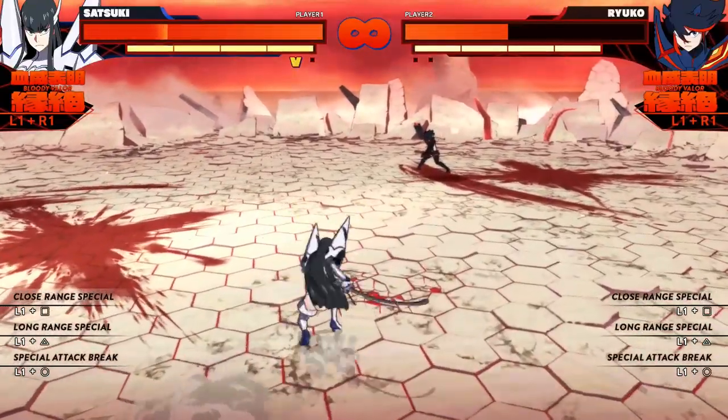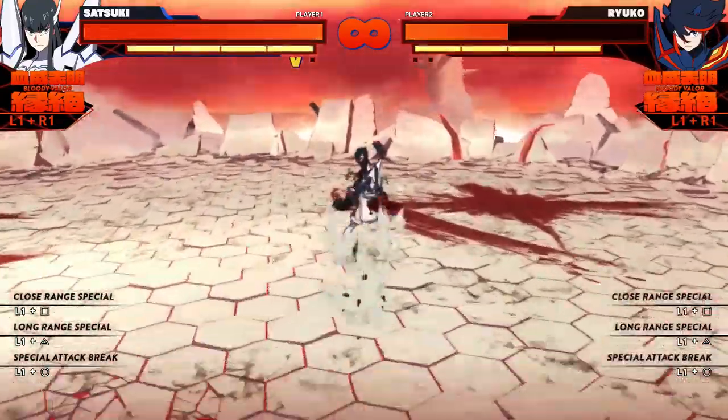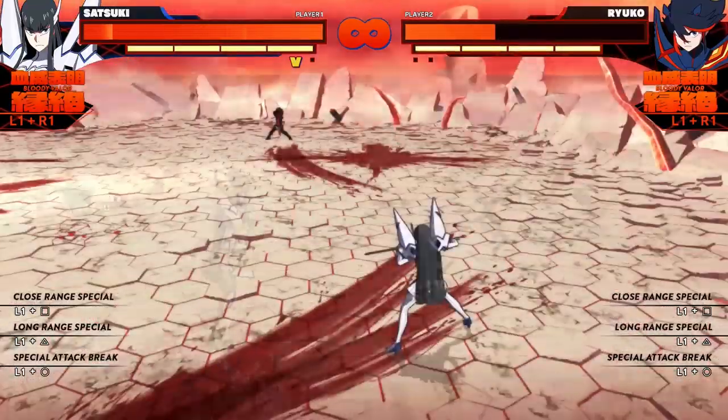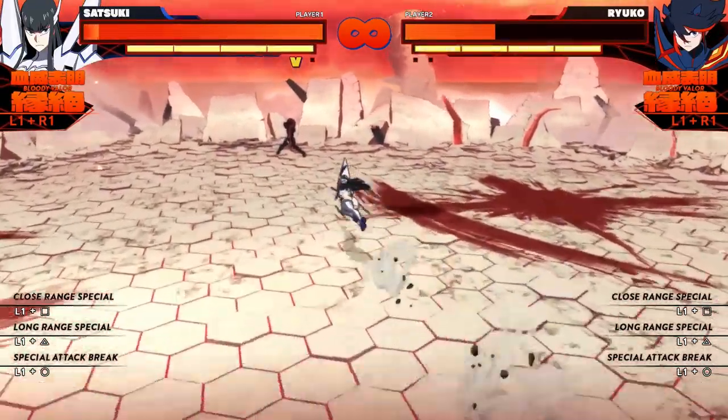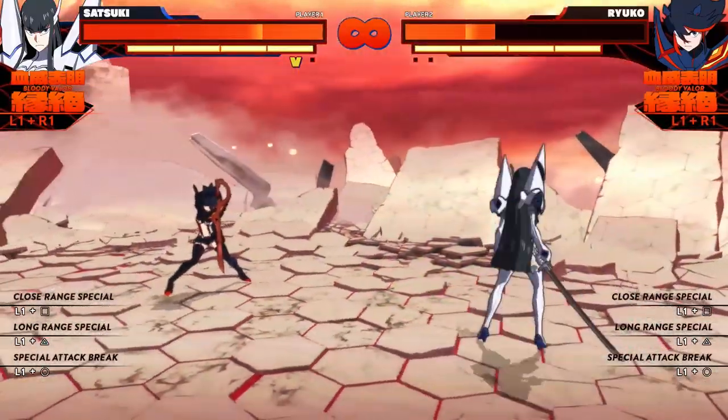Finally we have her dash attacks, where you use your homing dash and then press a button to attack. Her close range attack button is fairly standard — Satsuki throws a flurry of attacks making it easy to see if you hit your opponent or if they're blocking, and then confirming into a combo or a mix-up.